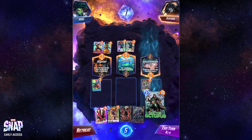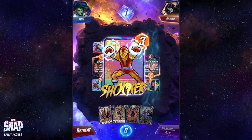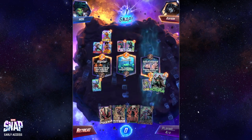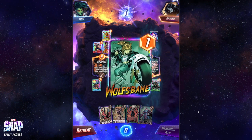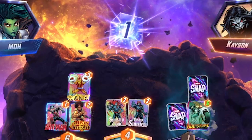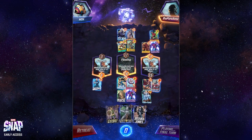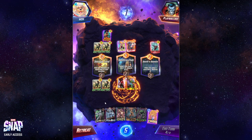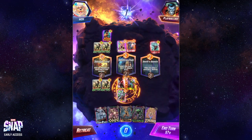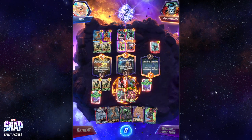I haven't even gotten to what is perhaps the most interesting part of the game, and where the name of the game actually comes from — and that's the ability to snap. In any standard game of Marvel Snap, players are wagering and competing for each other's cosmic cubes. At the start of the match, there is one cube on the line, and eventually by the end this becomes two cubes. However, at any point during the match, a player can choose to snap, which will double the amount of cubes rewarded starting the next turn. If both players snap, there could be up to eight cubes up for grabs.